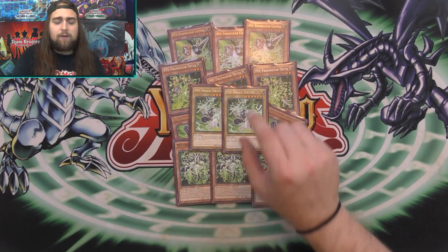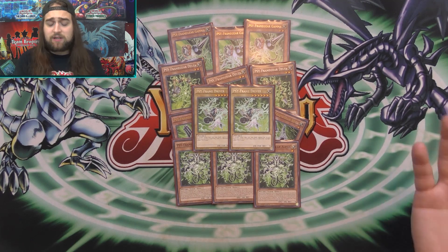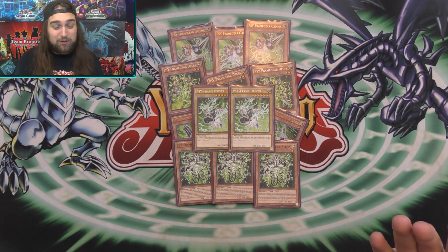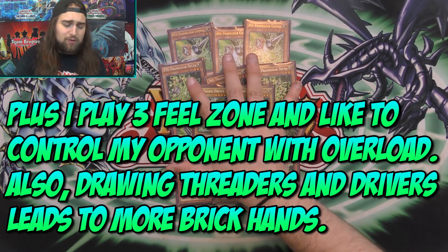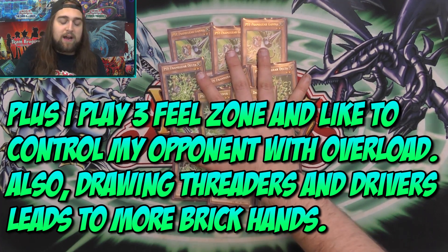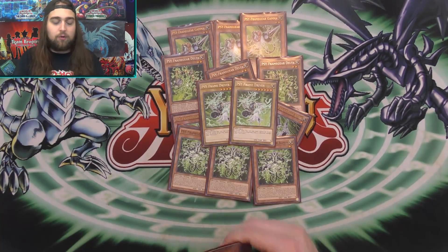I only play two Driver — the third one never really comes up. I was playing three and also playing Multi-Threader, but I actually cut Multi-Threader from the deck completely because you really want to protect your field spell. But anyone playing spell and trap destruction is playing Cosmic Cyclone anyway, which banishes rather than destroys, so Multi-Threader isn't really protecting anything. Multi-Threader is better in the more combo-centric side-frame builds. This is just the anti-meta control build I came up with — to each their own.